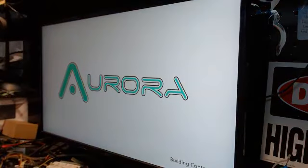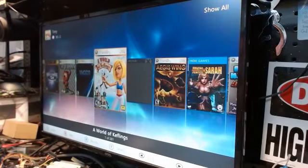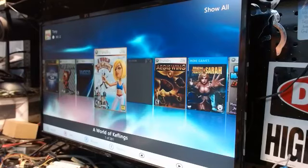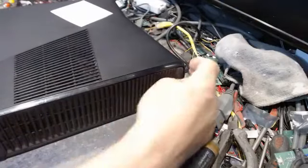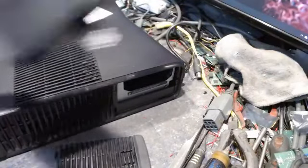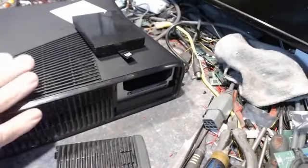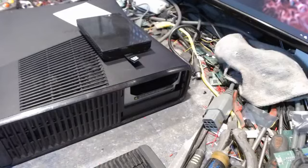Now I'm going to show you how to get this thing online for the first time. This applies to all the consoles. There is a certain way you have to do this — if you do not follow these instructions, you will not get online. Before powering it on, open up the drive door and pull out the hard drive. It says 250 but it's actually a one terabyte — the shell just says 250. Pull the hard drive out, plug it in, plug your HDMI cord in — do not hit the eject button to power it on.